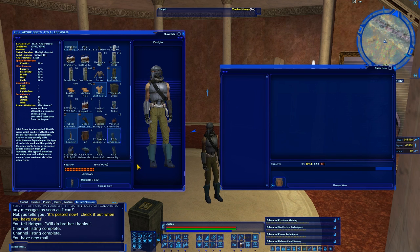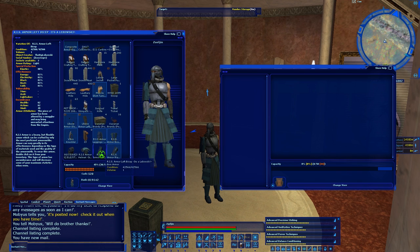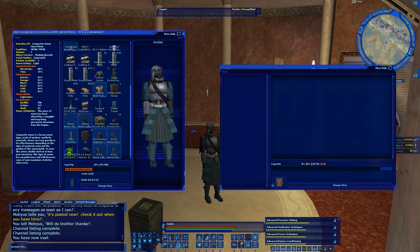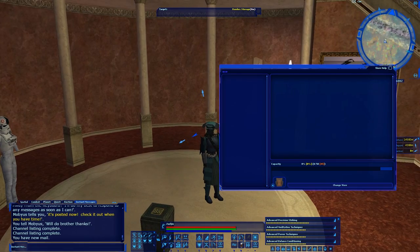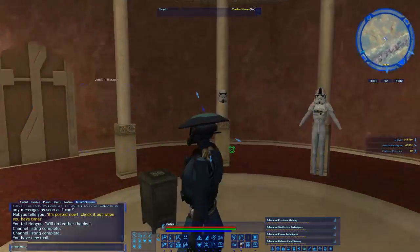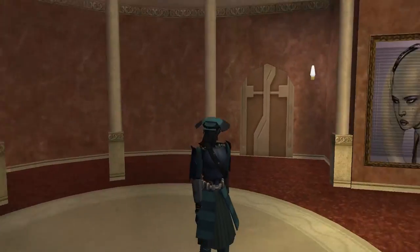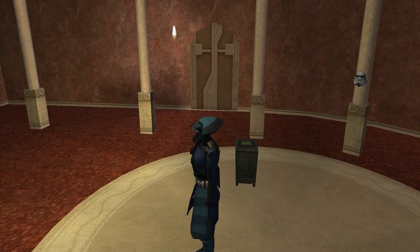Here we go — boots, oh baby! Leggings — it's a skirt! Arms, other arm, chest — dang it, put it on! And head. Oh baby, look at this. This looks pretty dang incredible. Let me hide my hood. Look at this! Ha! I look so bad — it's incredible, I love it!